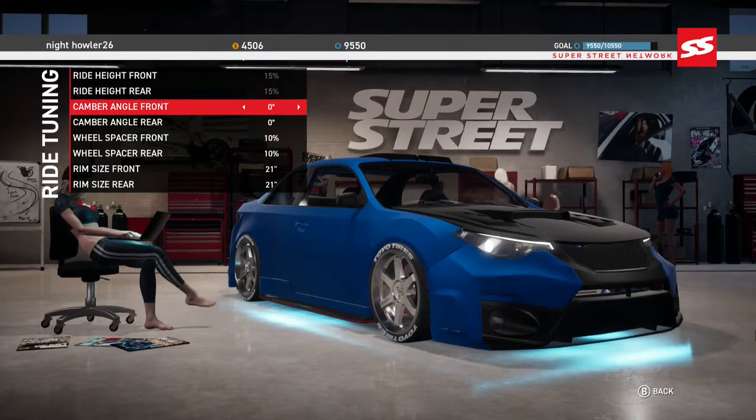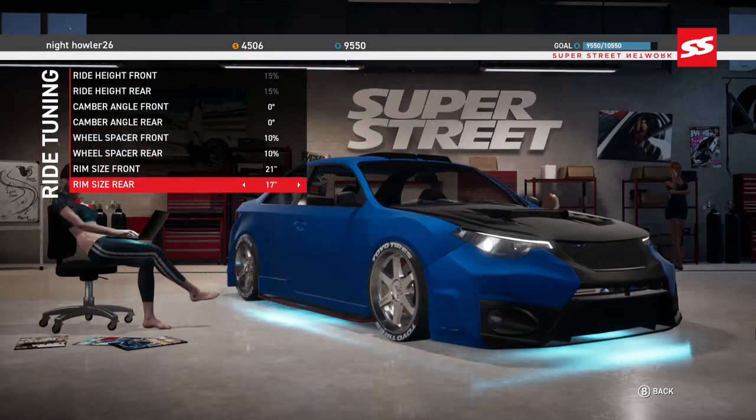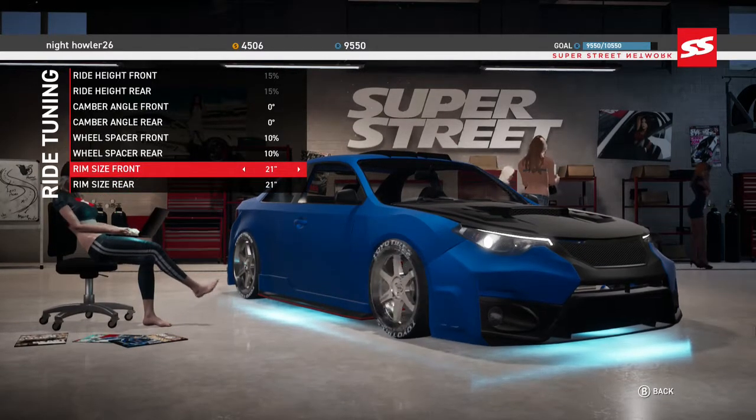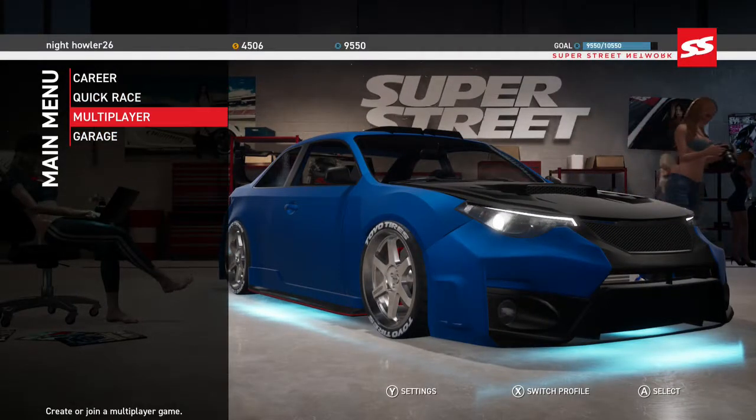Wheel tuning — drop it all the way down, camber, wheel spacer, rim size. You can go up — it just doesn't look good on 17s. Like, holy crap, that looks off. All right, so let's go real fast.